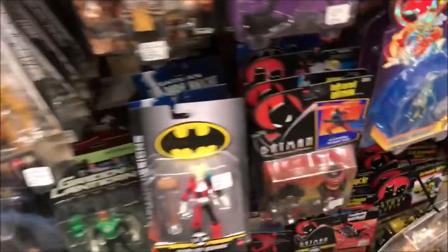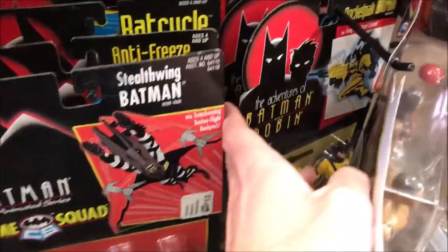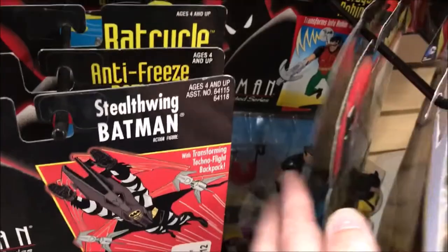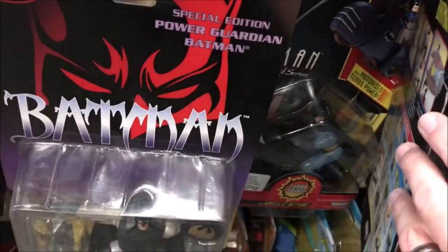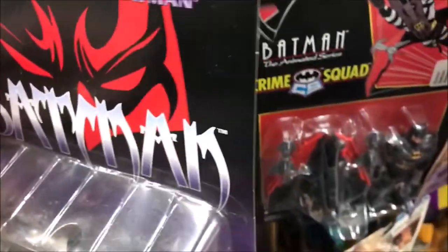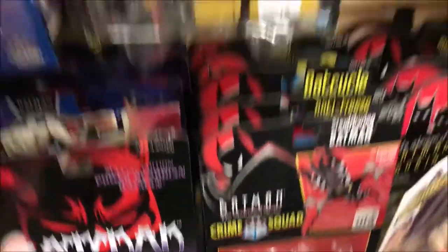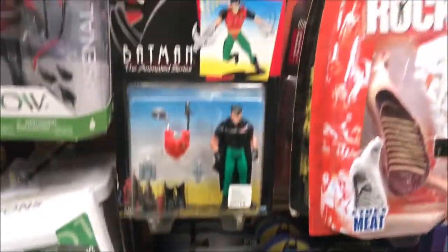Quite a bit in the DC section, but not really seeing a whole lot of actual Kenner figures, other than they do have some of these animated. Actually quite a bit of it down here — I just didn't see it. So quite a few of the Vectors of Batman and Robin, which I really don't collect. I'm looking more for the Returns figures, but these things do look pretty cool. We got Batman on that side. Returns Catwoman, which I already have — don't need another one of her. Looks like these are all the Legends of Batman line there. Not really anything I'm looking for Batman-wise.